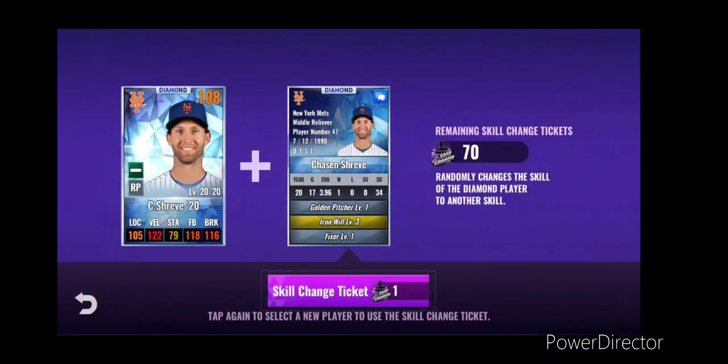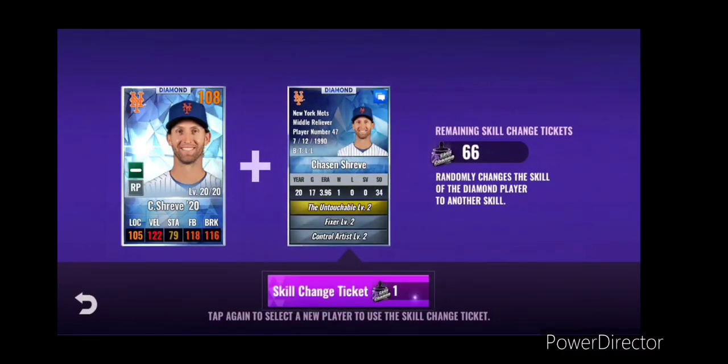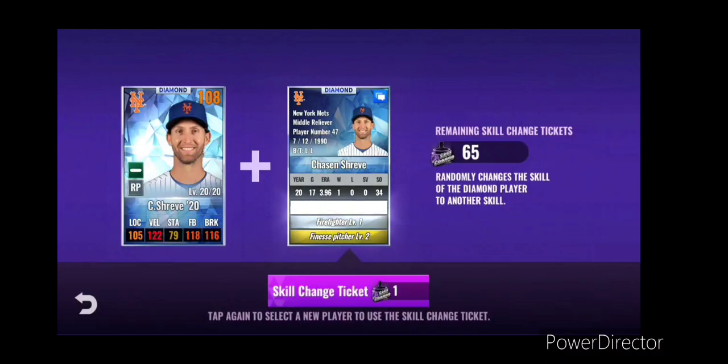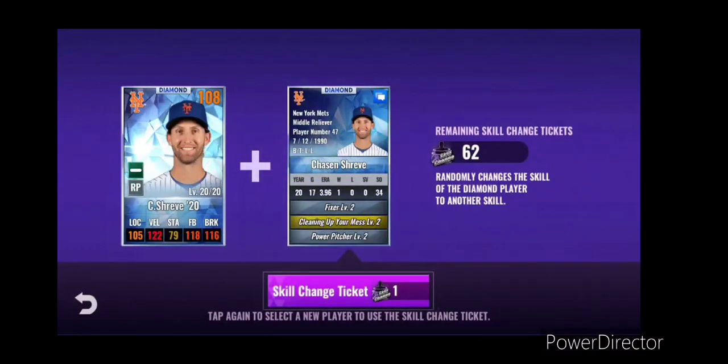Heard back from the club - they had mixed opinions, so I'm going to keep going and see if I can get something else. Win streak is tough for the setup role because sometimes they come in when the game's tied. Setup man's better, but people are nerfing that too. Fixer, untouchable - fixer, finesse - and let's just try setup man at level one. Fixer, mess, power pitcher - I'd probably keep that if I was looking for a middle reliever; it's a pretty good set.